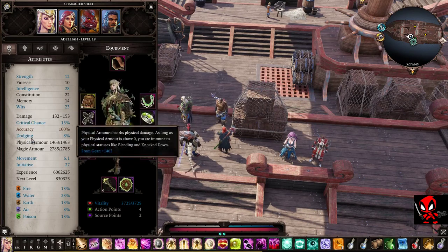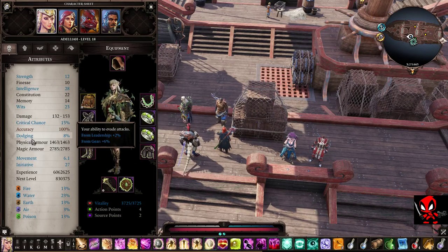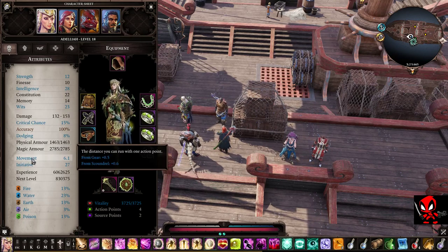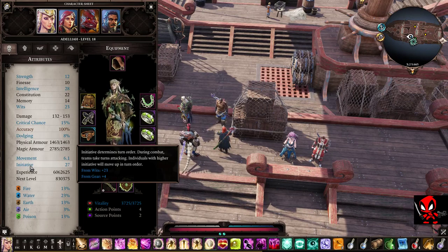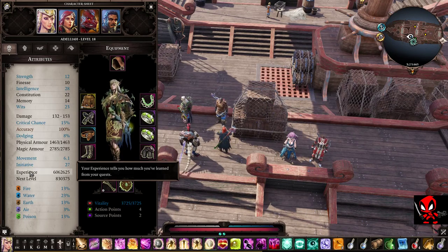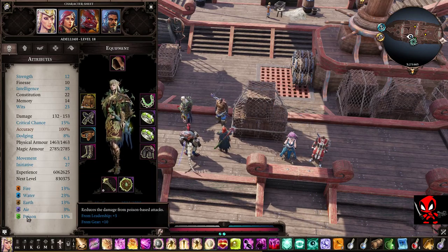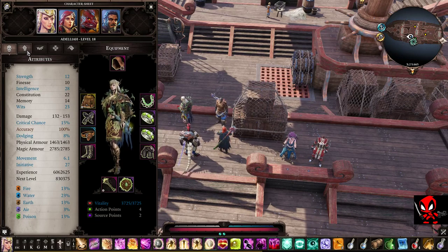Here are a few little stats about your damage, dodging, your physical and magical armour which I mentioned before, and movement - this allows you a certain distance to move per action point. Your initiative determines your turn order. When a battle starts, everyone's initiative is determined as to who's got the highest to the lowest, and your turn order is organized in that order. Experience shows for levelling and how much you need for your next level, as well as your resistances.